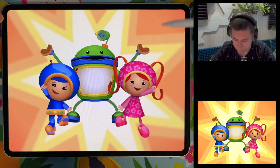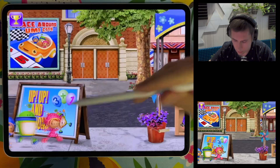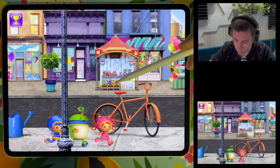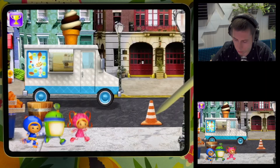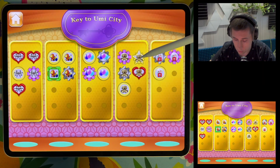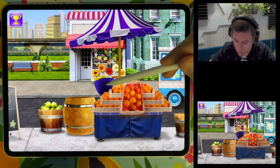Now you're on Team Umizoomi with us! Back in Umi City, let's pick another game to play. We can type something here and see birdies, snails. Look out for the shape bandit! I can't see any shape bandit here. Back to Umi City — Zoomie Zoomie headquarters, tap it to go inside and see the map and badges.